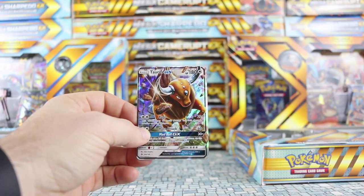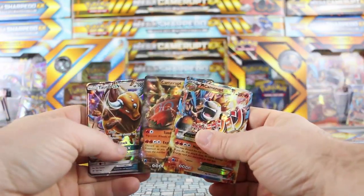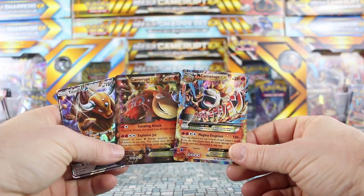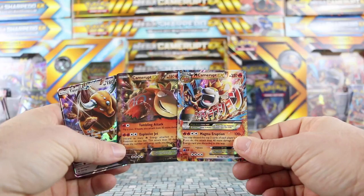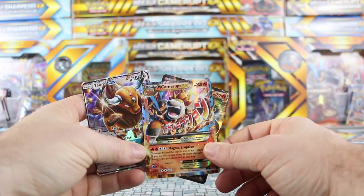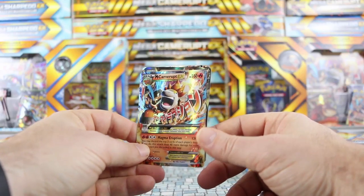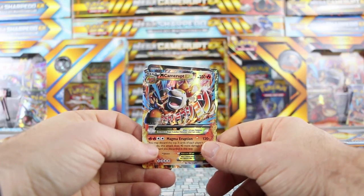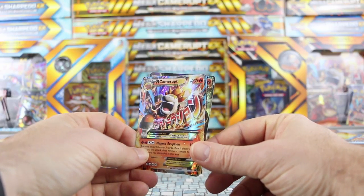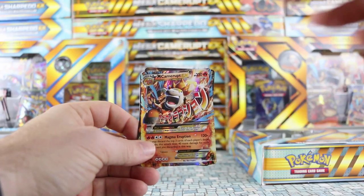For the Sharpedo box before it I believe it was an Espeon, so I'll leave you with a final shot of that and also the two EXs from the pack — the Camerupt which is the reprint from Primal Clash, and the Mega Camerupt which is the brand new XY promo. Kind of funny we're still giving XY promos when we're at the 29th Sun and Moon promo. Anyway, all of these cards will be up in the store from today, April 7th, for any of you who want them. I'll see you guys with my next opening, which will be the new Treasure Tins. Thanks for watching!